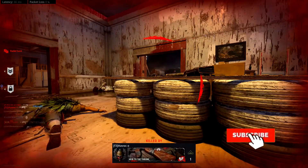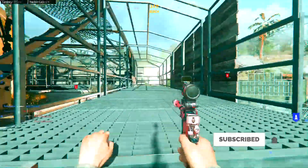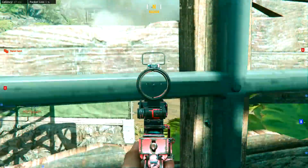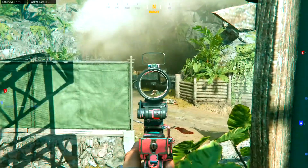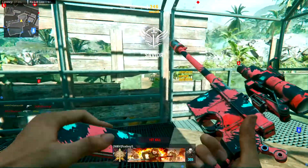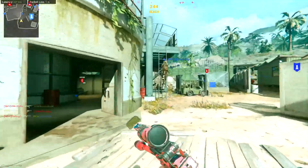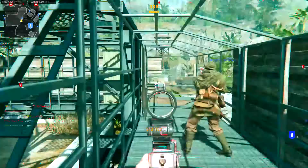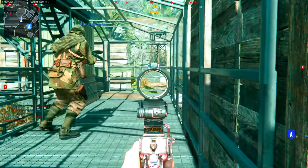I will admit though, these attachments will probably work in Warzone as well, because I can't really see any other reason why you would switch them out to something else. Maybe in the proficiency and kit column you can trade something out, or maybe the optic, I don't know. But for the most part, these attachments I'm going to be recommending can pretty much be used in Warzone as well, even though I'm mostly going to be referring to Vanguard's multiplayer when I recommend them.